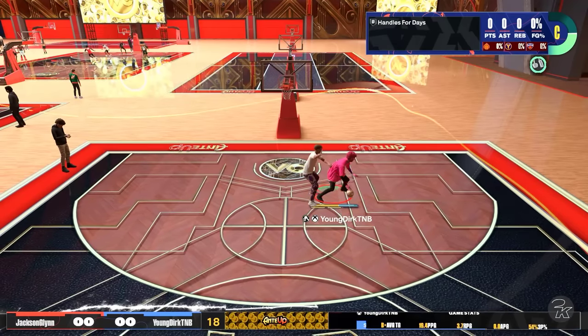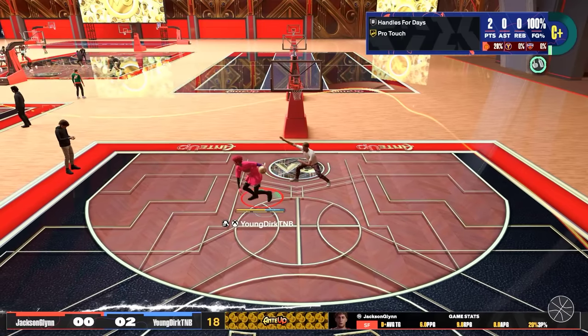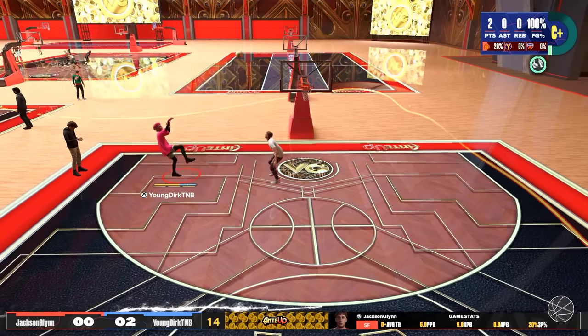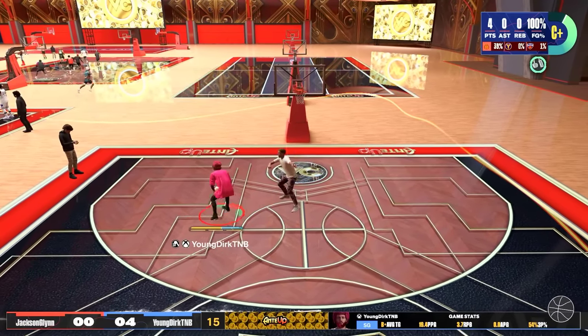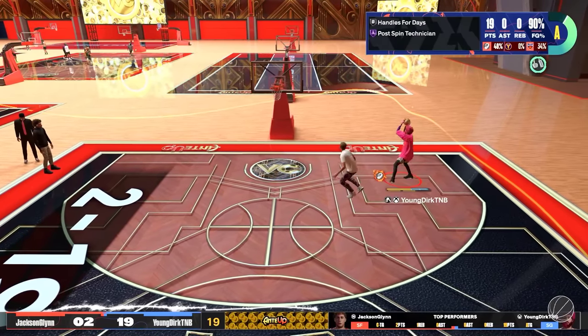Watch this — real scenario from the ones earlier today on the stage. I scored on him in the post first play. Now he backs up because he doesn't want me to post spin him, so I just post fade. I'm switching hands, backing up, post fading — and if he plays up I can just post spin. I'm going to finish it with the post fade.